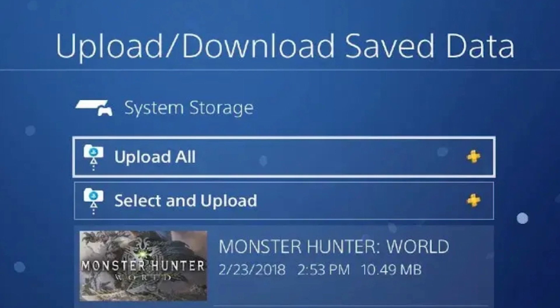To backup your save game data manually, simply highlight the game's icon on the PS4 home screen. Once highlighted, press the Options button. This will open a menu where you can select Upload/Download Save Data. Doing so will give you two options: Upload All or Select and Upload. The Select and Upload option can be used if you just want to upload a single saved game file to your PS Plus cloud storage.